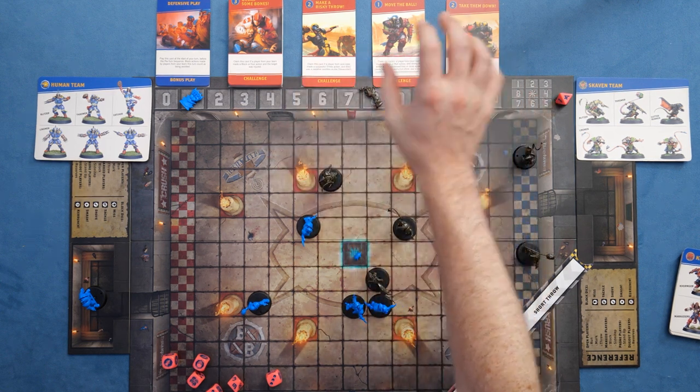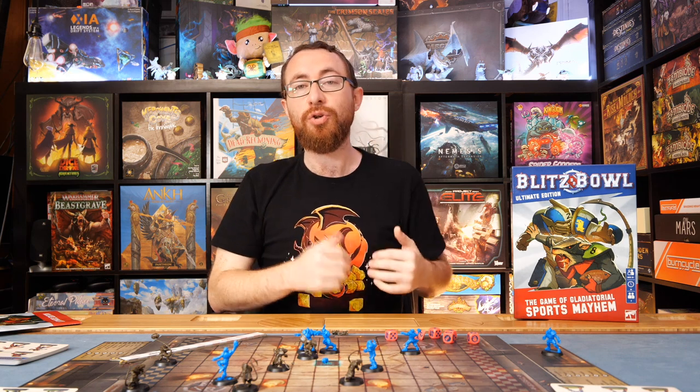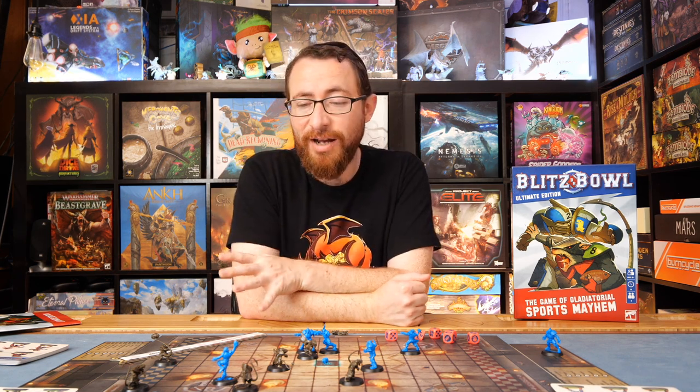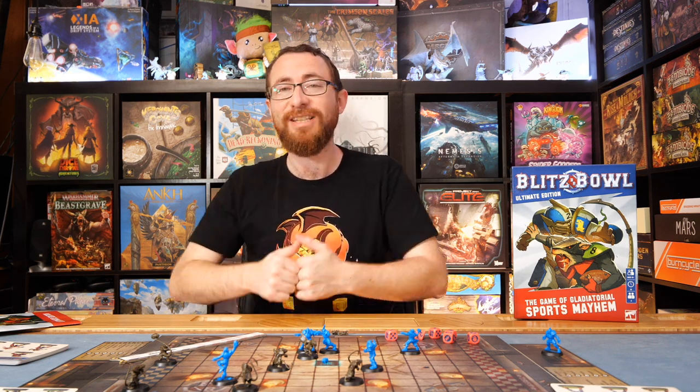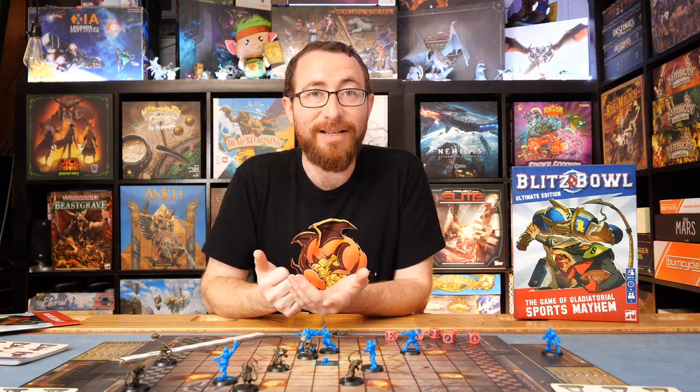In the game, you get 4 points for every touchdown you throw, but you also get a chunk of points for completing challenges as the game progresses. Challenges will give you different game states — whether offensive, taking people down, swapping control of the ball, making a risky throw, or carrying the ball — giving you different reasons to engage in certain plays for anywhere between 1 and 3 points, which can make them almost as rewarding as a touchdown.